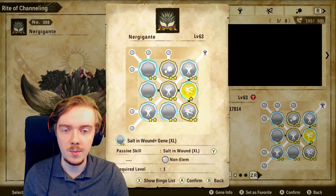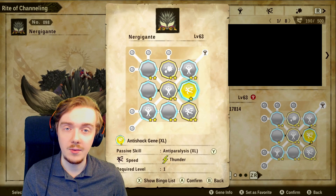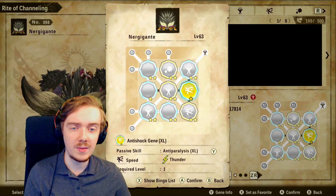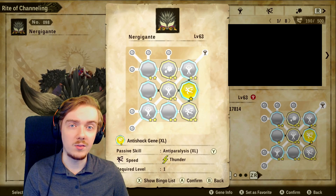There's no rainbow gene in my Nergigante build — we'll talk about that in the next tip. The reason I'm using a yellow gene on Nergigante is to give him paralysis resistance. I'm doing a PvE/PvP hybrid build, and getting paralyzed or put to sleep in PvP can lose you hearts very quickly, so resistance genes are very good for PvP. For a non-elemental monster like Nergigante, you want to put as many grey genes on it as you can that synergize together.